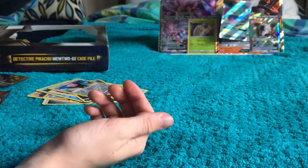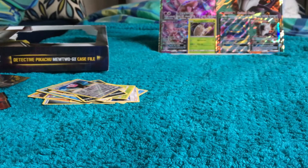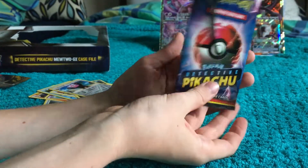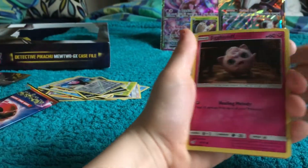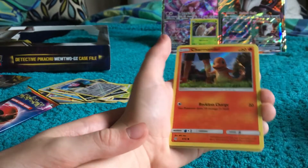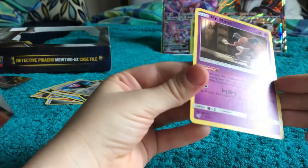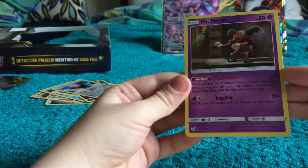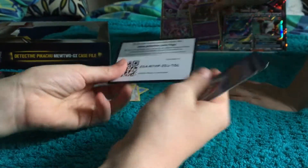Alolan Muk — I'm pretty sure it should be a Poison type. Anyway, on to the Detective Pikachu packs. I love the artwork for Detective Pikachu — these are not normal Pokémon cards, they're actually realistic. What we're looking for is a Charizard, Greninja, or another rare card. We've got a Jigglypuff, Charmander, Lickitung, and a Mr. Mime — one of the rare pulls! All Detective Pikachu cards are holographic.